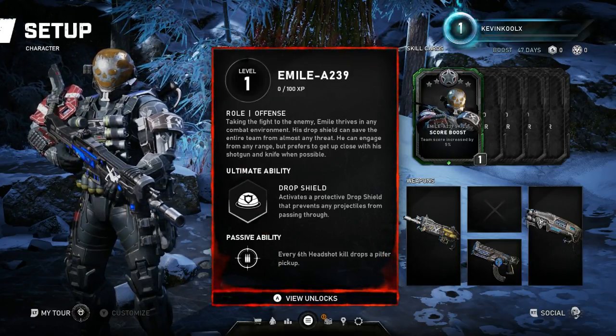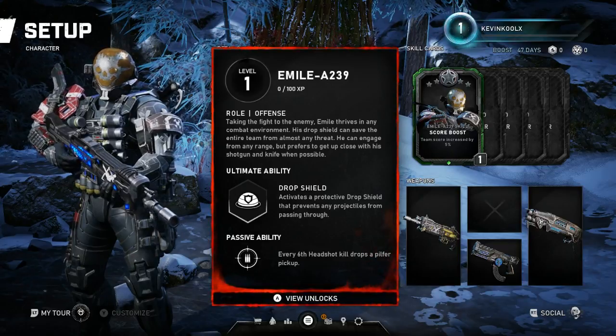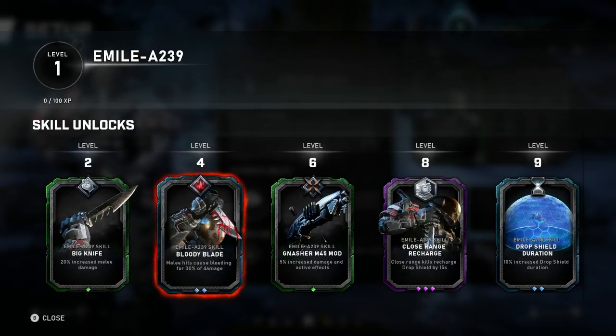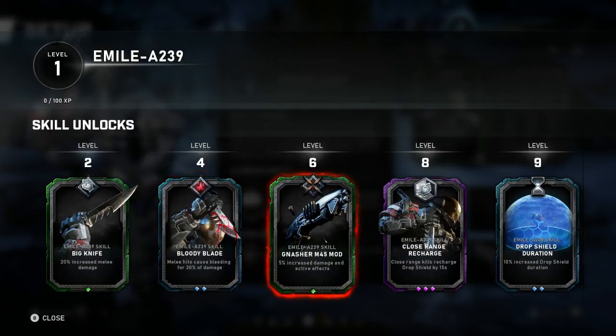In Gears of War 5 Horde mode, the Drop Shield looks pretty awesome. The passive ability says every sixth headshot kill drops a pilfer pickup, giving you a little more ammo for your teammates. As you progress through the game you unlock different things: Level 2 unlocks Big Knife — 20% melee damage increase. Level 4 is Bloody Blade — melee hits cause bleeding for 30% of damage. Level 6 is Gnasher M45 Mod — 5% increased damage and active effects.